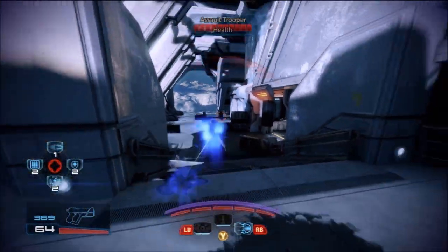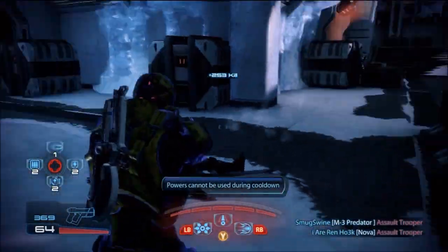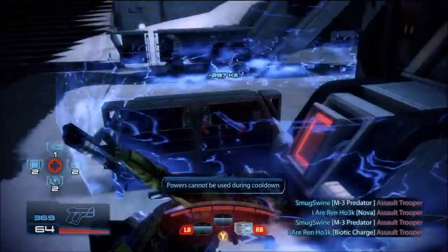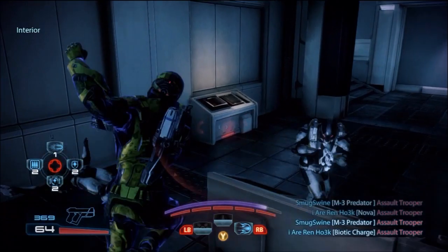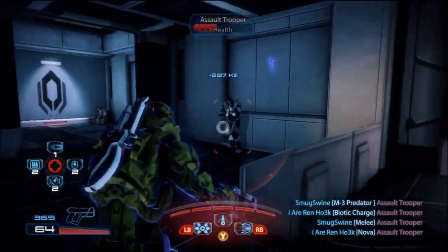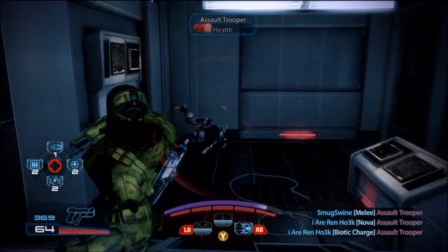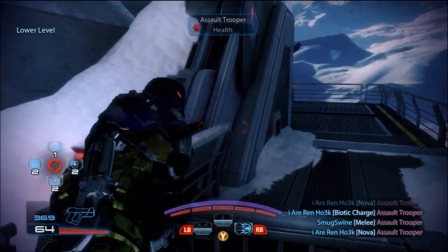Hey, what's up guys, Renhoak here. This is a Mass Effect 3 gameplay — I'll be using the Vanguard class. For those of you out there that are action junkies like I am, this is the ultimate, penultimate class you could possibly ever hope to use. It is incredibly fun — the most full-tilt, ball-to-the-wall type class that you can run.